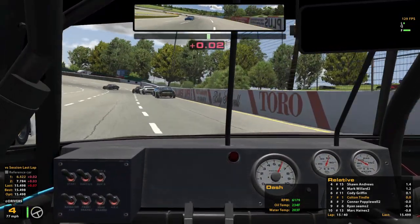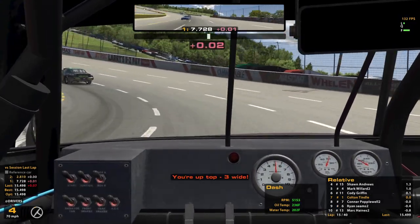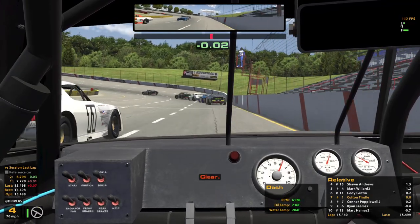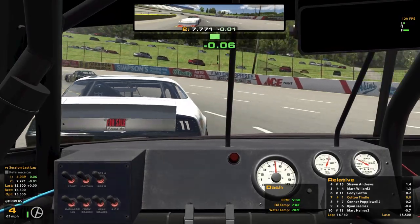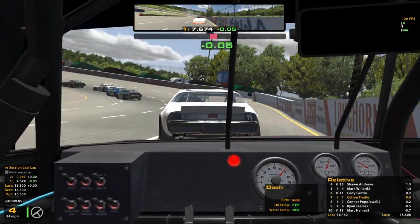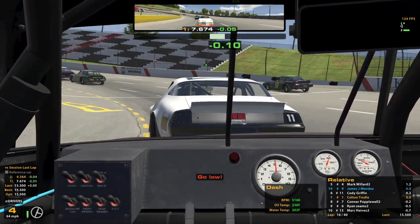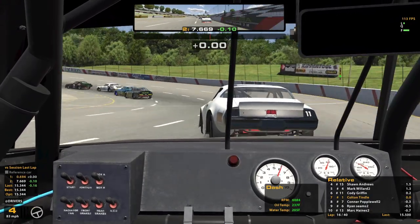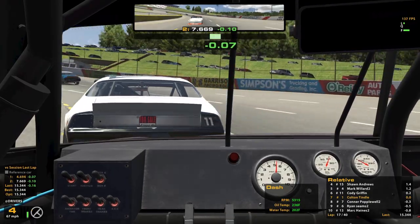Cap 2 Griffin ahead is now 0.1 — might be wise just for us to file in. What do you mean 3 wide? Clear — low car up high. Okay, we'll come down back low. There's something going on — I see smoke, not sure who wrecked. Oh, there's somebody — but that's a lap car though, so nothing we have to worry about, they're out of the way from us. That was a 15.3.